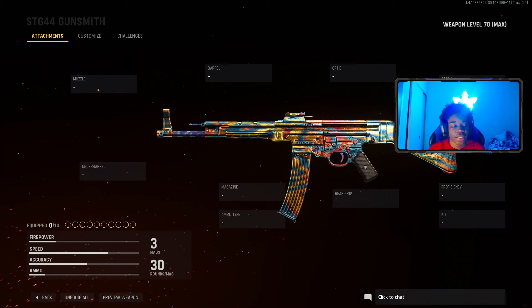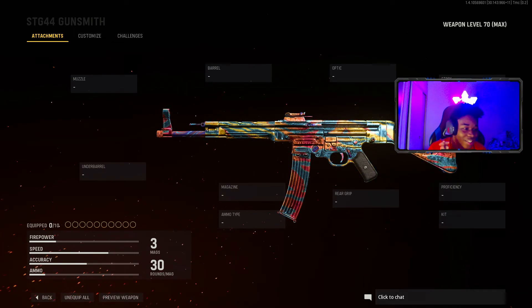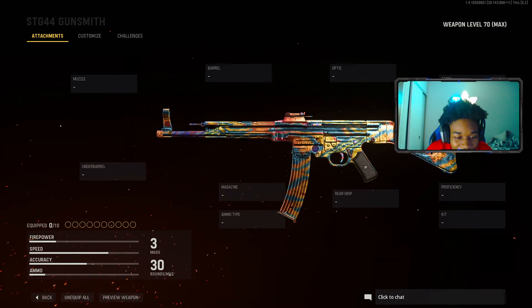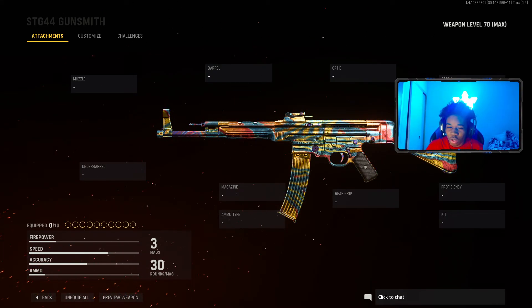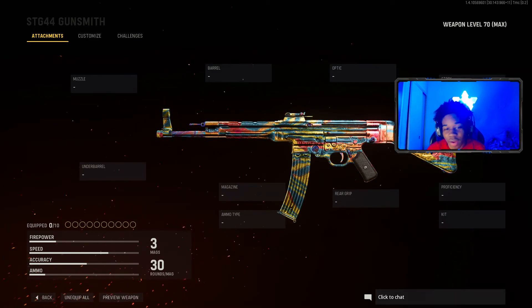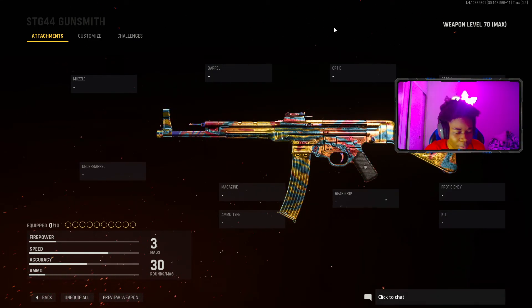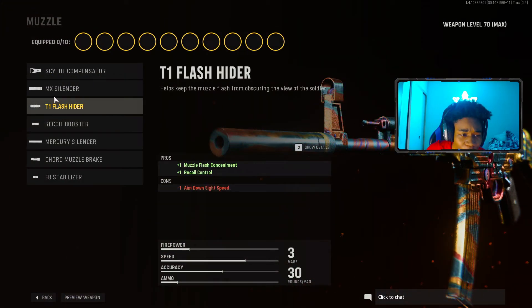What's going on y'all, it's KB bringing a brand new video. Today's video will be giving y'all the best two to three shot STG. It's two to three shots, self-explanatory. This gun is actually what I like to set up — it's actually used inside of comp, which makes it absolutely eight times better. I'm gonna make this quick because I'm sick and I really don't feel like explaining this the whole way through.